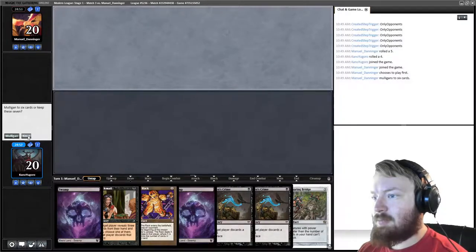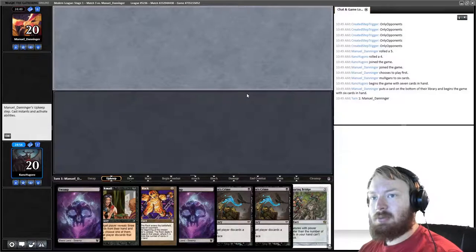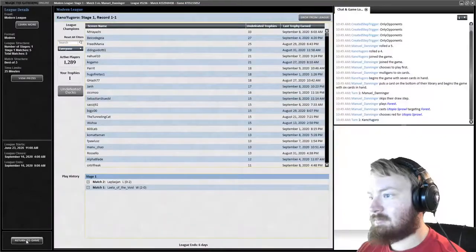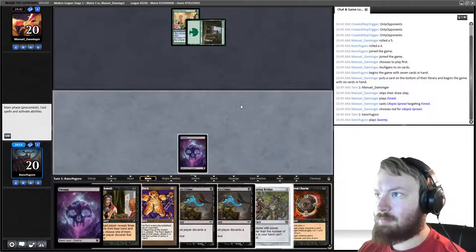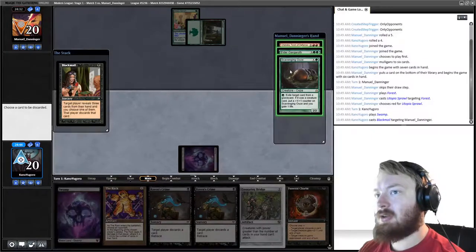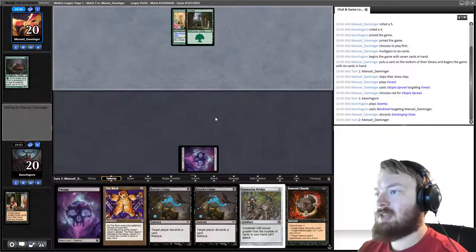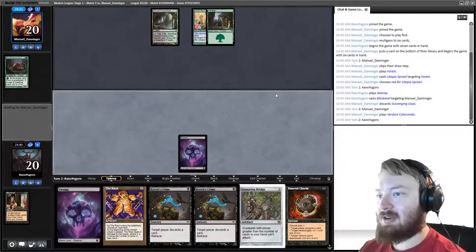Raven's Crime, Raven's Crime, Blackmail is not the worst opener, especially when our opponent mulligans to six. I recognize this name — it's also Ponza. We draw Funeral Charm. With our opponent only having four cards in hand, let's Blackmail. We see Scooze, Gargaroth, Chandra — take Scooze and pass. If they play a land and nothing else, we're going to make them basically lose their entire hand.